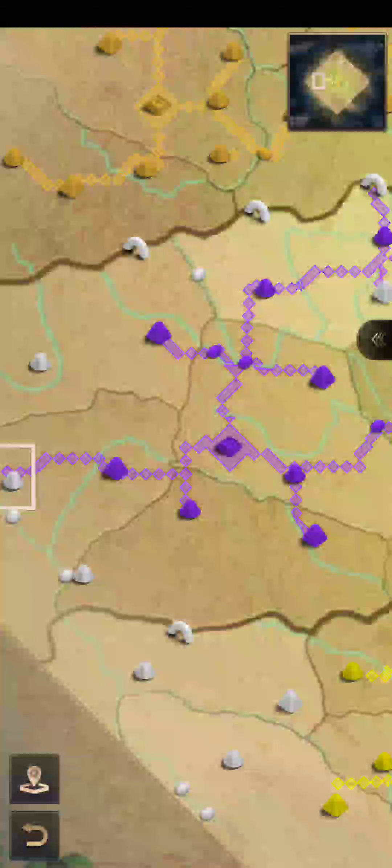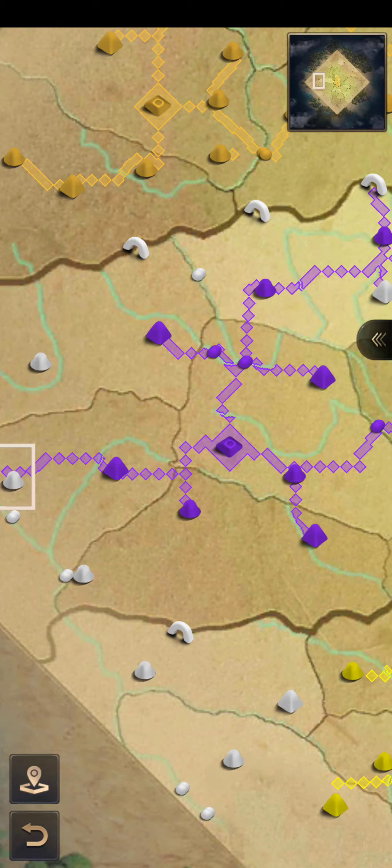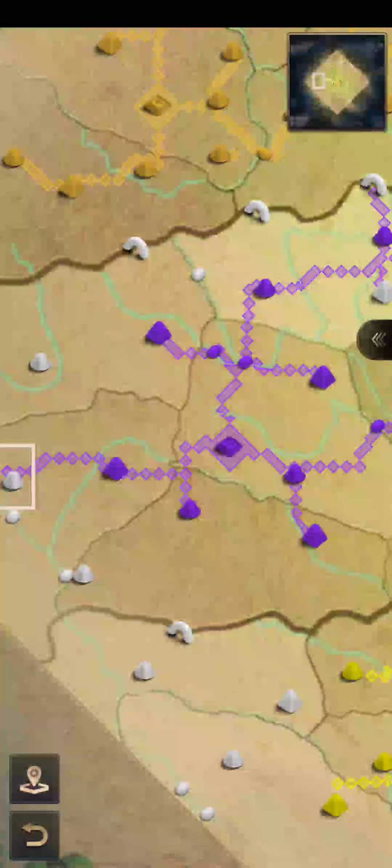That's it for this video — that's how you build towers and connect them to buildings. This is Katalea, and my ally Draken — I think he's sleeping now. Thank you so much, don't forget to subscribe, comment, and like this video. You can also share it with your friends. Goodbye and have fun!